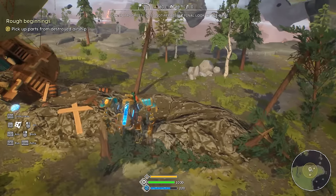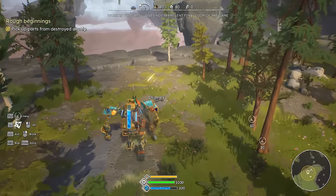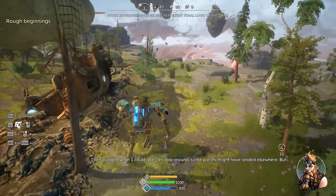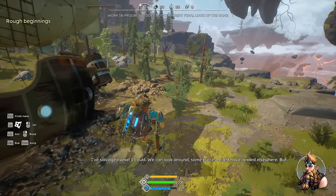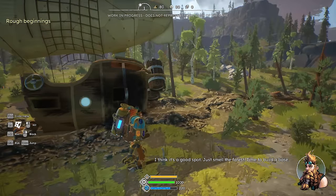We've got our mech back up and running. There's some gears over here — that's solid dwarfish workmanship right there. Did I get everything so far? We still have something laying around. I can see it on the mini-map. Let's grab the chimney right there. Some pieces might have landed elsewhere, but I think it's a good spot. Just smell the forest. Time to build a base.